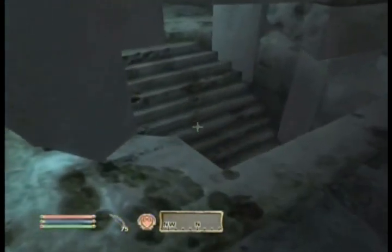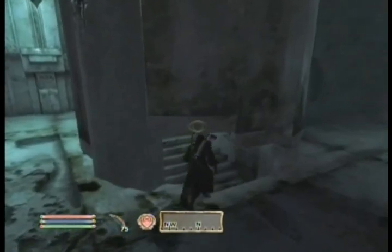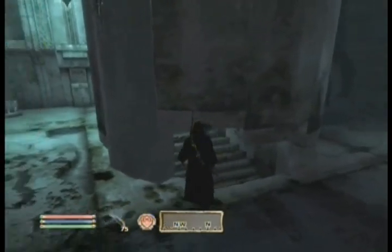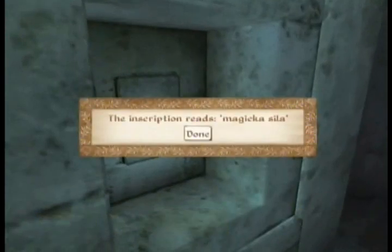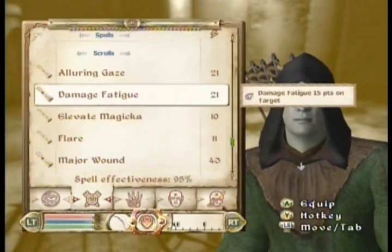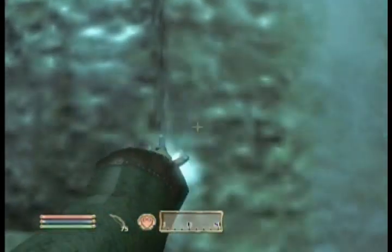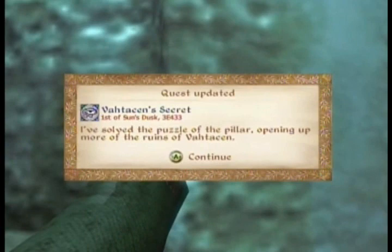Look at this, there's a staircase down there. But despite the fact that we could easily go in there, we can't actually go in there yet. Gotta cast the last spell, which is Magicka Seela. Magicka shines. Magicka increases. And that will be Elevate Magicka. That's why they give you all these scrolls, because they want you to have all four spells available to you.